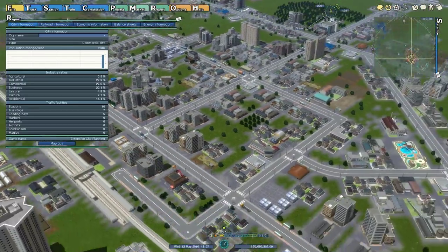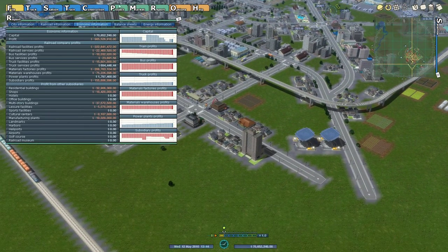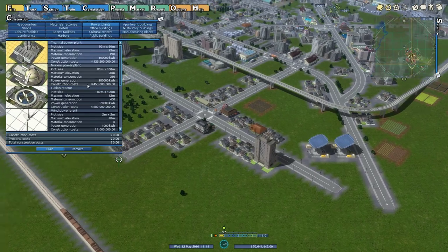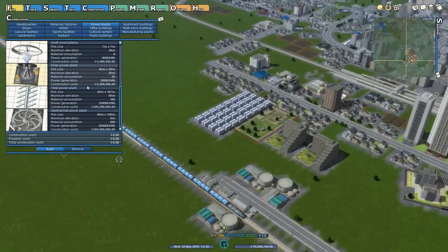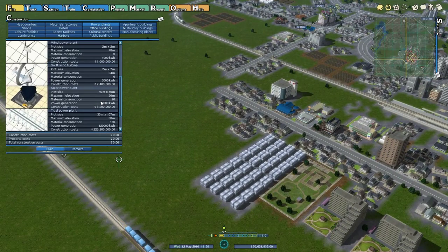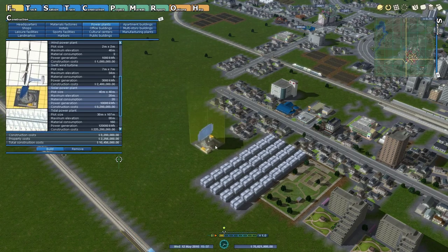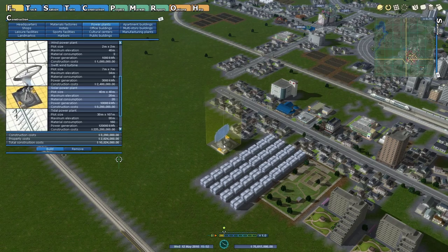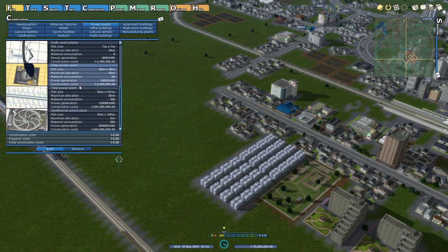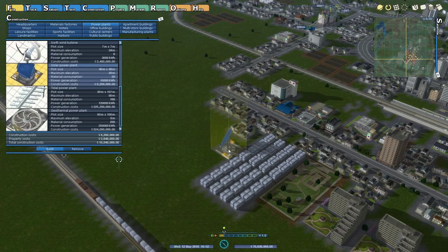Insufficient power is actually a good thing for us to see — power plants are profitable for us, so we can go ahead and add another one to the mix. We'll go with a solar power plant.